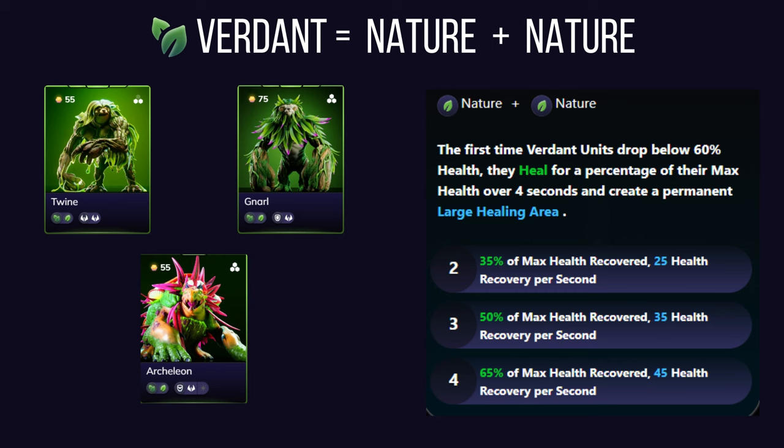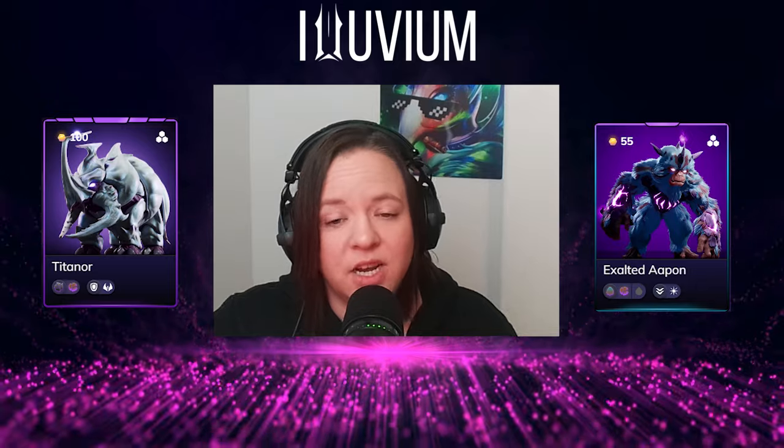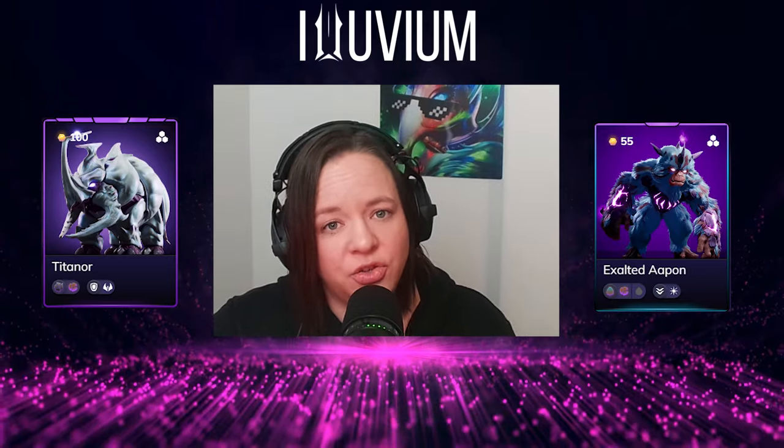Veridant affinity embodies the essence of nature, offering healing and sustainability. Veridant alluvials heal themselves when their health drops below a certain threshold — though only the first time it occurs. When they activate their healing ability, they also create a large healing area on the battlefield, gradually restoring health to teammates. Veridant excels at outlasting opponents in prolonged battles, and pairs well with high-durability units or those with crowd control to take advantage of that healing area.